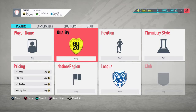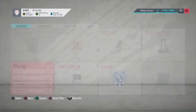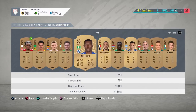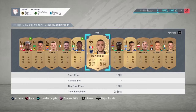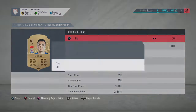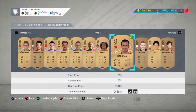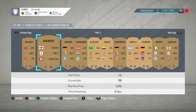So what you're going to do is set quality to bronze, position, chemistry style — none of that matters. Set a minimal buy now of 400 coins and search for players who have a bid on them. There's a guy at 250 coins. Most of the players you're going to pick up are from the EFL division because of the new SBC, and also from all of the league SBCs, because people are bidding around 150 coins on them since they're just bronze players.